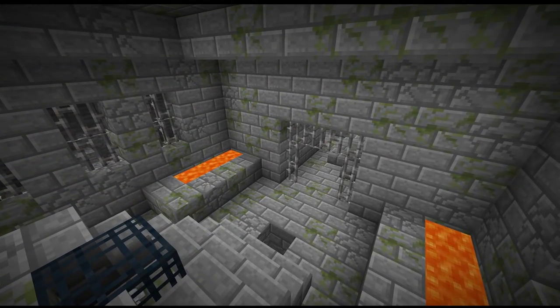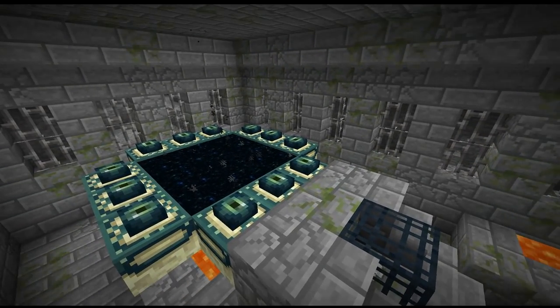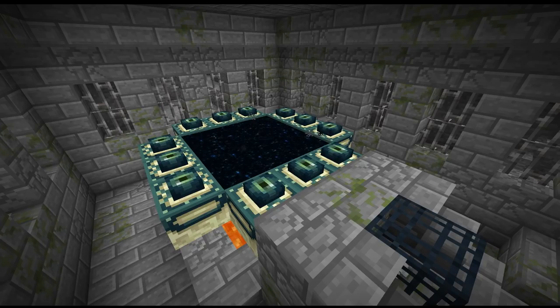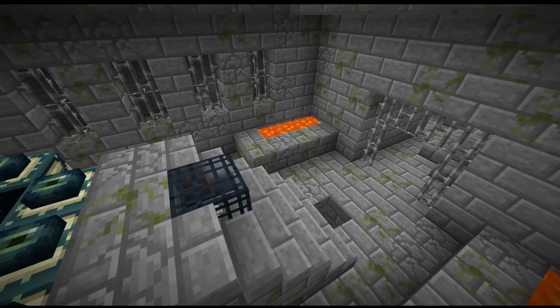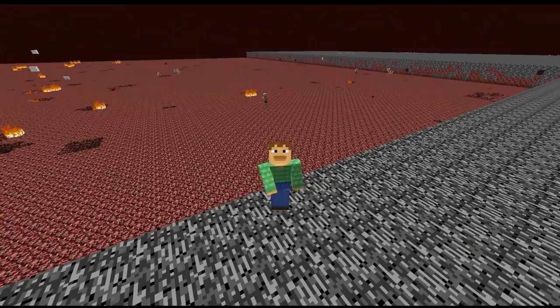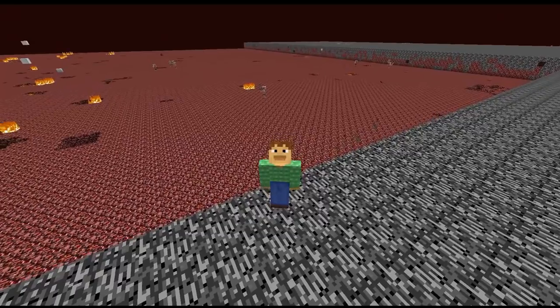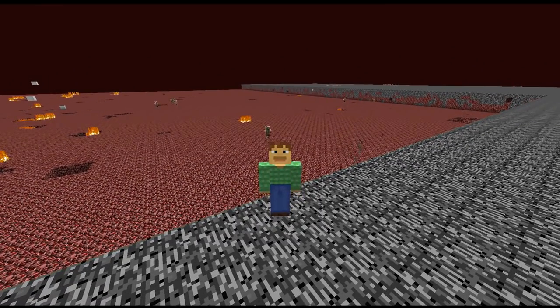Even though our wither skeleton farm is 2,000 by 1,000 from the nether hub — quite far out — and in the overworld we're close to 16,000 blocks away from spawn, we can easily get there and get our items there without much effort by sending them through the end dimension. This is a really cool idea and kind of how we incorporated and designed this whole farm so we can easily transport the items. It's quite a large project to come in and remove all the bedrock to get better spawns for our wither skeleton farm.